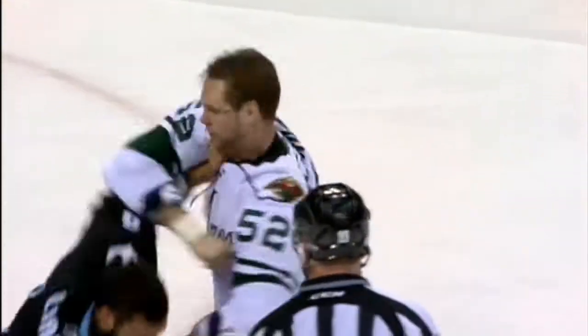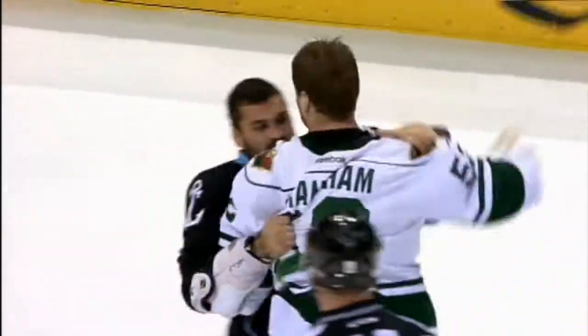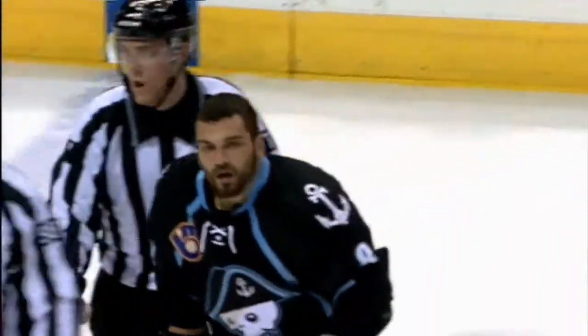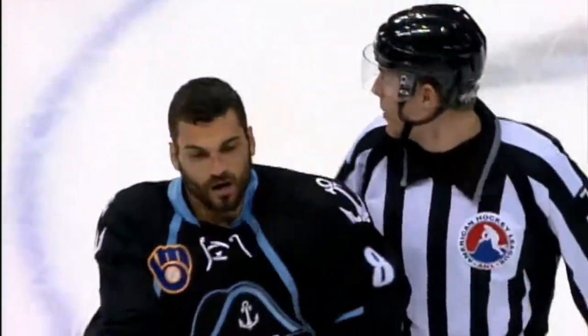Helmet is off now for Liambas. A good uppercut by Riley Grantham. Liambas trying to free that arm as they keep it tight. Liambas over the top with a right — that one is blocked by Grantham. Grantham tries to do the same, but that's blocked by Liambas as they spin and finally fall with Liambas on top of the Admirals' blue line on the far wall. They end up on the side looking at one another. 5:20 fighting majors for Milwaukee's Liambas.